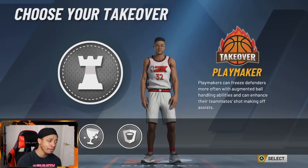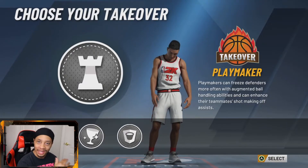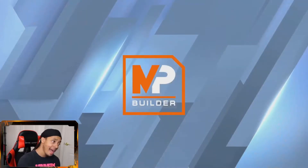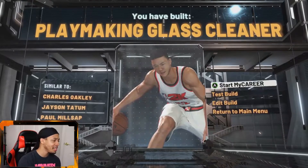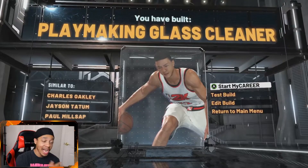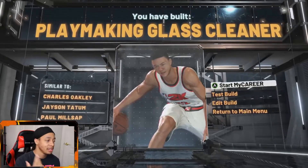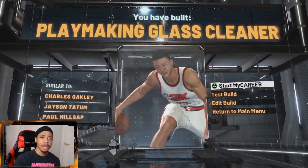For the takeover it's kind of a no-brainer — go with the playmaking one. The playmaking takeover lets you speed boost, take ankles, and all that stuff you want to do. At the end of it all we have a playmaking glass cleaner with comparisons to Charles Oakley, Jayson Tatum, and Paul Millsap. If you wanted the six-eight monster from my last video, that one was number one — Giannis. Go check that video after this, I have two other OP builds over there.